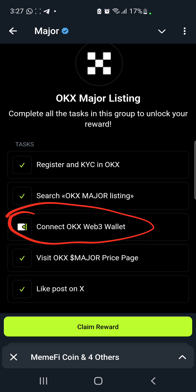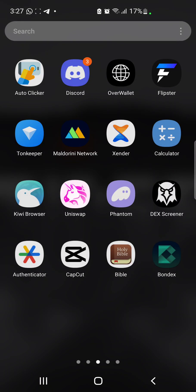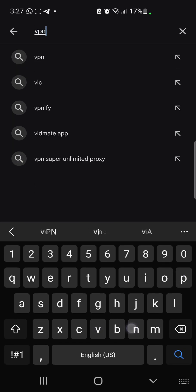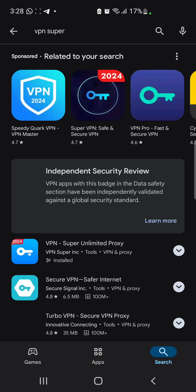So many people are finding it very difficult, so I'm going to simplify it in this video — just watch through to the end. First of all, for Nigerians it's very difficult to navigate through the OKX app without a VPN. What we want to do is go to the Play Store to download a VPN. I'm going to go with Super VPN.